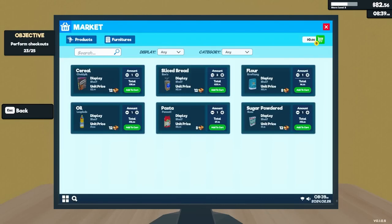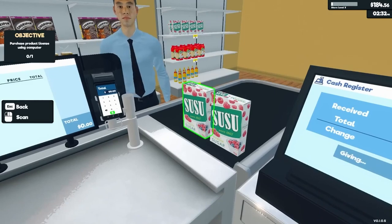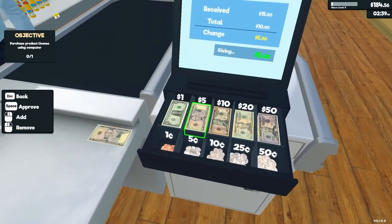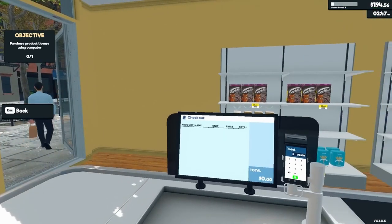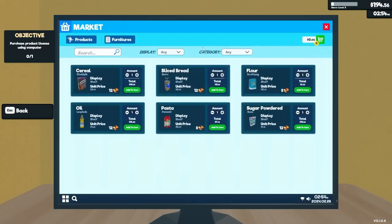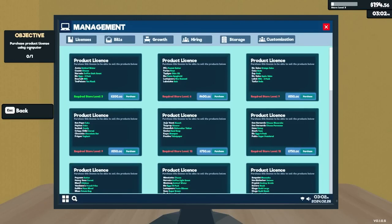Variety is the spice of life and sales. Expanding the range of products you offer ensures there's something for everyone, preventing customer boredom and encouraging more frequent visits. Start by stocking essential and popular items like bread, cereal, and coffee, then gradually add more diverse products to appeal to a wider audience.